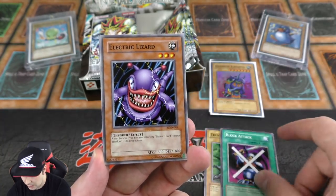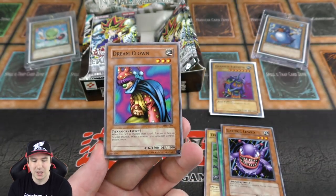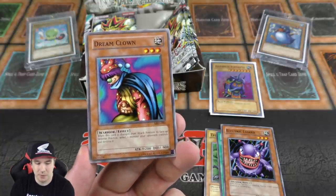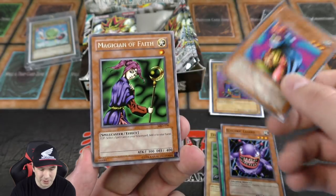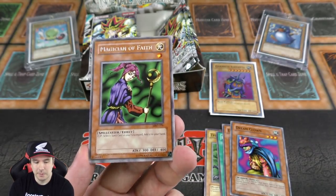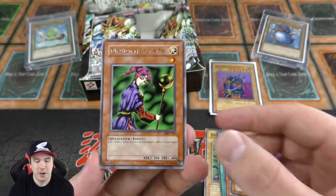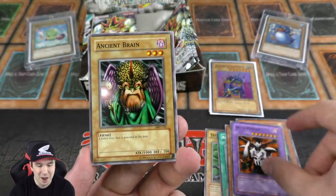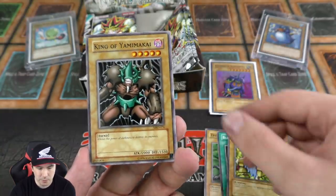Block Attack, Electric Lizard, Dream Clown — I built a clown deck with my friend around this. It's a really awesome monster: it goes from attack to defense and you get to destroy one monster on the field. Very, very cool. And there it is — the Magician of Faith, one of the most powerful flip effect monsters back in the day. You flip it and add one spell card from your graveyard to your hand. This is the card I was talking about — combined with Change of Heart right there when you take your opponent's Magician of Faith, it's very scary stuff. Protector of the Throne as our rare.